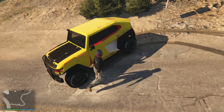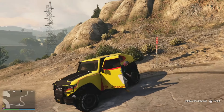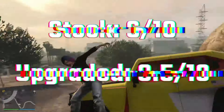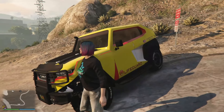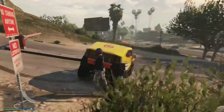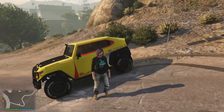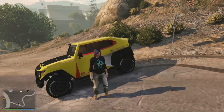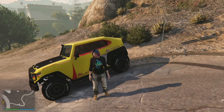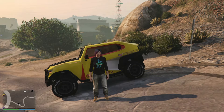So that is going to do it for this video of the Canis Freecrawler. This was not a terribly expensive build, and if you want a pretty sick little off-road vehicle, this is it. I've got a snorkel kit too — I'm going to do a video testing snorkel kits soon to see if they actually make a difference on whether or not your vehicle gets drowned. We'll give this one a try for sure, or we could just remove the snorkel from this one and test it that way.